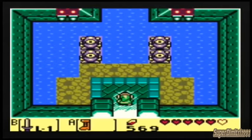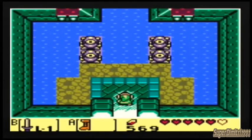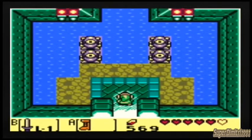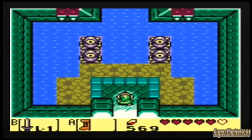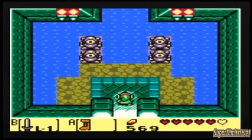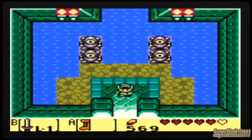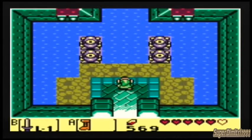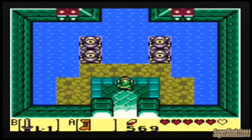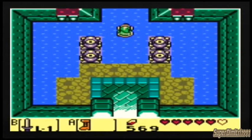Hey, what up? Welcome back to Legend of Zelda Link's Awakening. So last time we found the key to the next dungeon, which is the level 4 dungeon. Which, as I said from the previous episode, it looks like a freaking water temple. And it does! So now in this episode we're going to investigate this temple and get the next instrument.